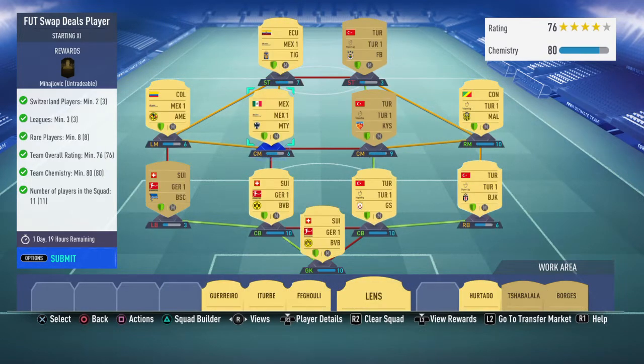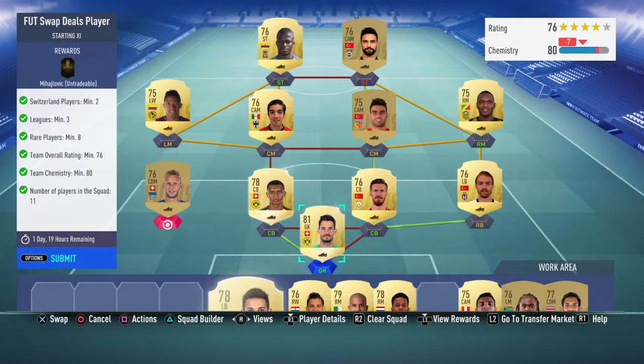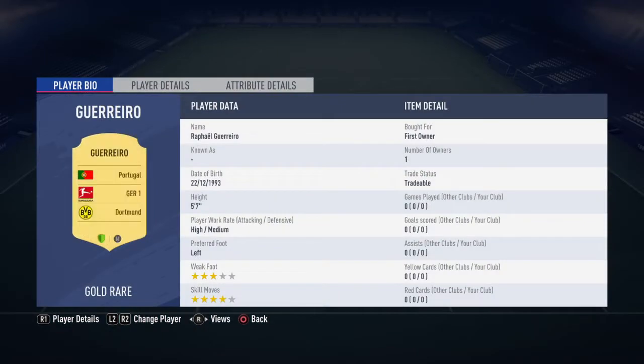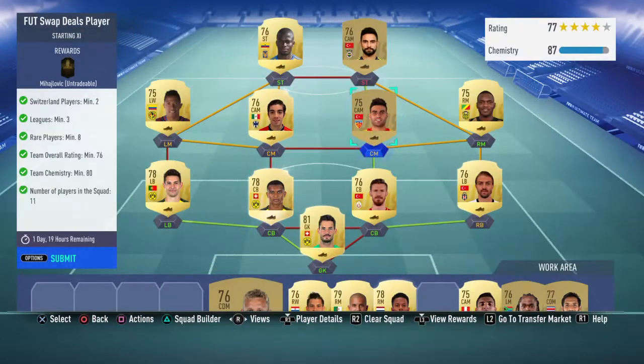One thing to know is that I have loyalty on all of these guys, so your chemistry would automatically fall to 70 without it. What you need to do is instead of using Lustenberger, use a left back from the Bundesliga — I've gone with Guerrero for you guys to use, because he has a pretty strong link with Akanji.